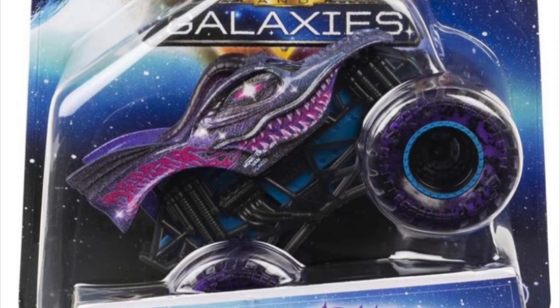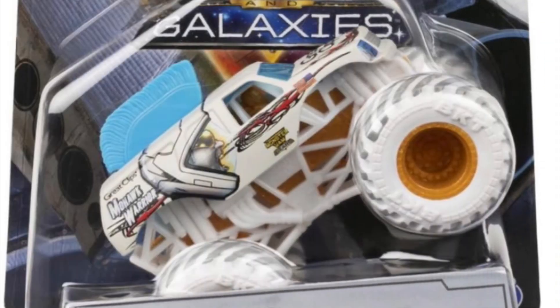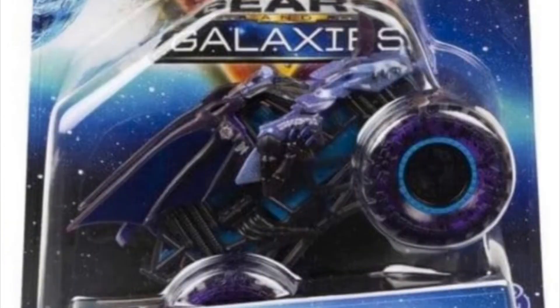Moving on to the next truck, we have Mohawk Warrior Gears. What I like about Mohawk Warrior is the design on the mohawk — the dude is wearing like an astronaut helmet, which is pretty awesome — and the nice blue hair detail, which is pretty cool.